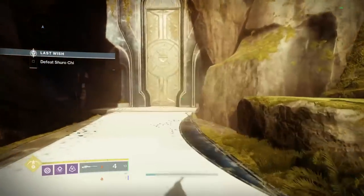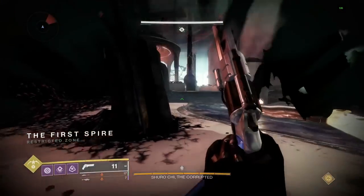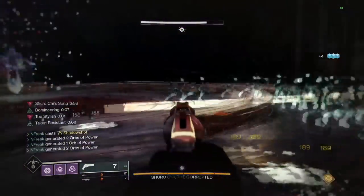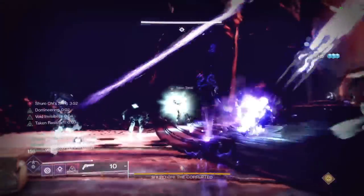We've spent so much time going over the build, now let's see how it plays out. You just run in, pop a tether, kill the ads, grab the orbs to proc Devour and Radiant, use your dodge to reload instead of just manually reloading - that'll proc Reaping Wellmaker - and then you just become an invincible thrall-slaughtering machine. That's all there is to it.